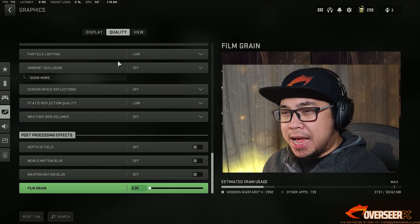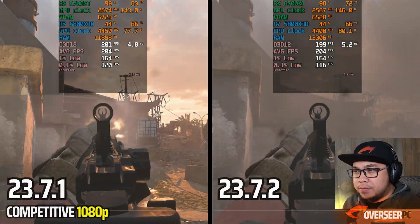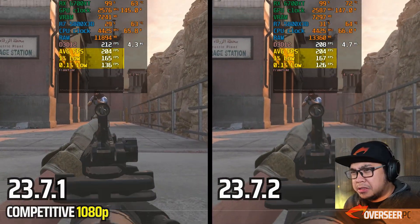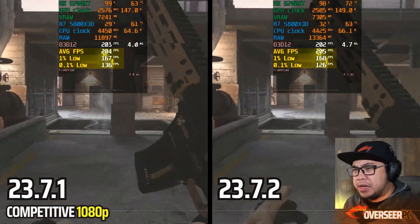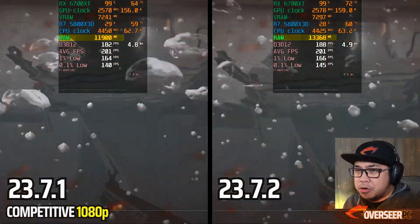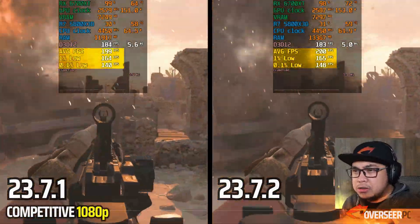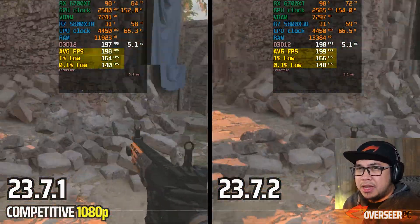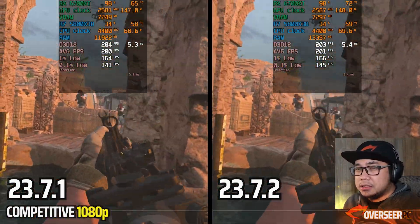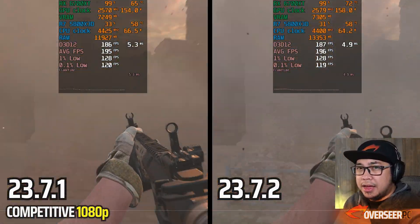Let's start off with the synthetic benchmarks — this is against the previous driver. It seems like our results here are more or less the same. They're actually really close apart from the 0.1% lows, and we are using more RAM than our latest driver. VRAM is more or less the same. Those 0.1% lows aren't catching up. Let's go to actual gameplay and see if there's any difference. AMD has mentioned anti-lag, and we'll test that out as well.